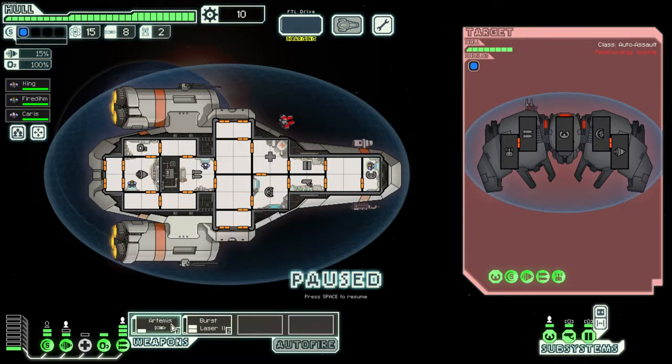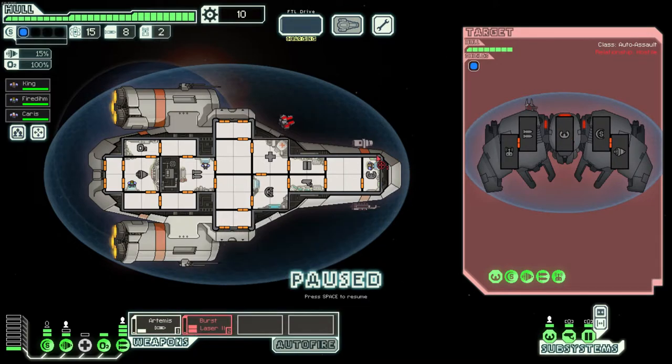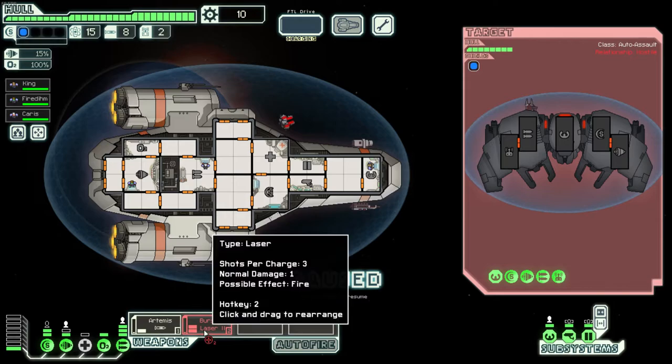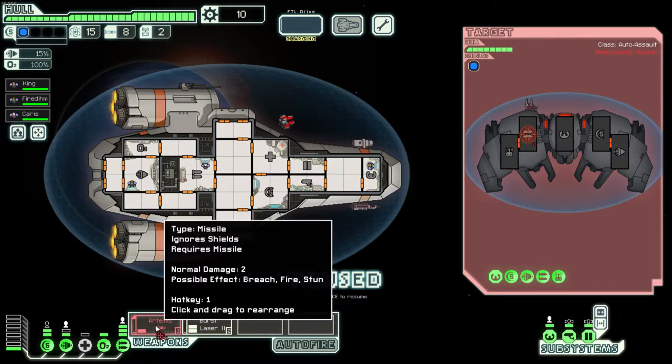A quick introduction to weapon types: missile launchers pass through all shield bubbles and hit whatever you target. Lasers are the most prevalent — they shoot one to four or five projectiles depending on the gun, but they do not go through shields. One laser will take down one shield bubble, and the remaining lasers get through. Laser weapons are generally better than missile launchers because they don't consume ammo.